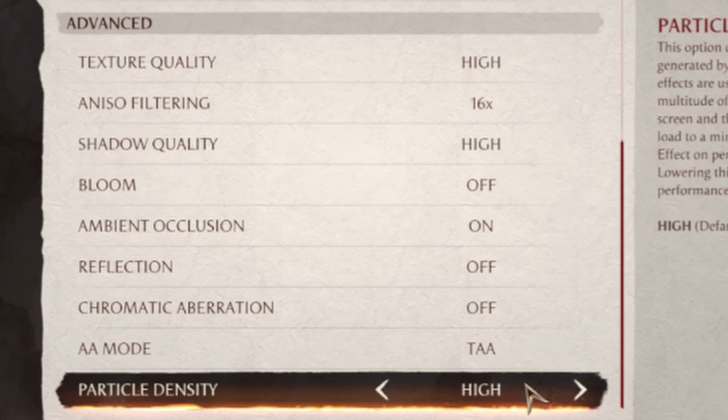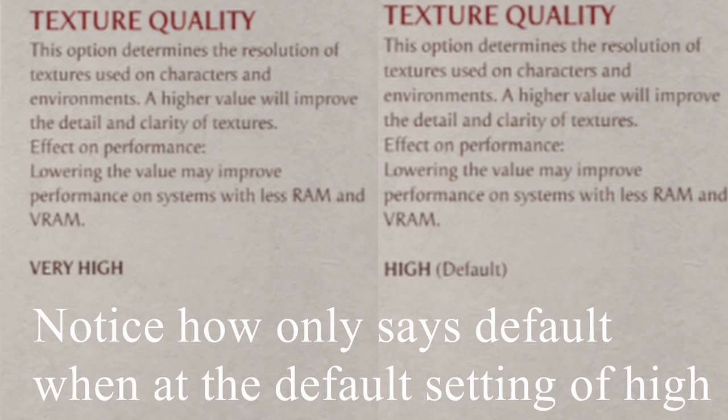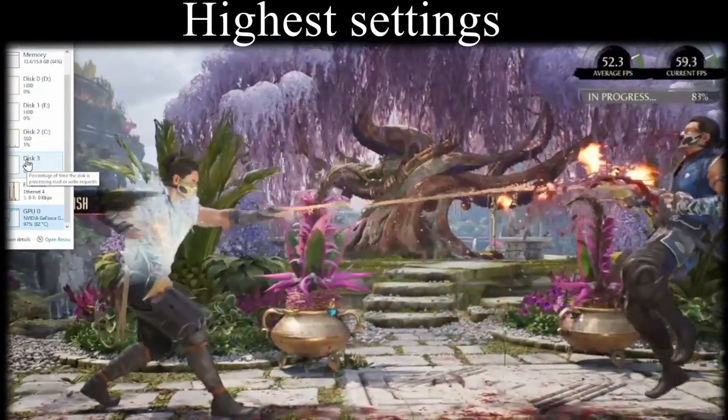For particle density, I highly recommend setting it to High — Very High is actually very demanding on both CPU and GPU. Note that the default settings shown on the right tell you what the game sets by default. I don't really recommend running any settings at Ultra — Ultra usually doesn't make much of a visible difference.